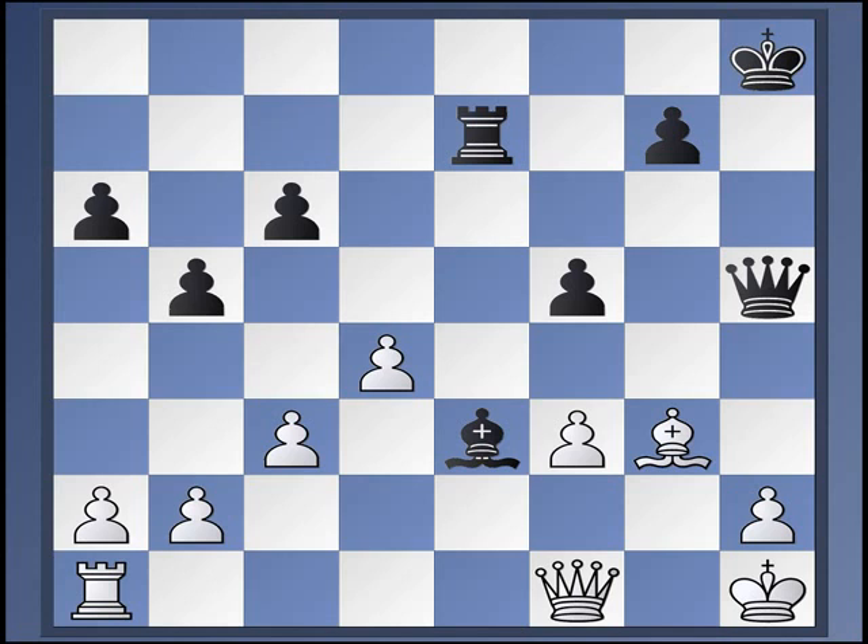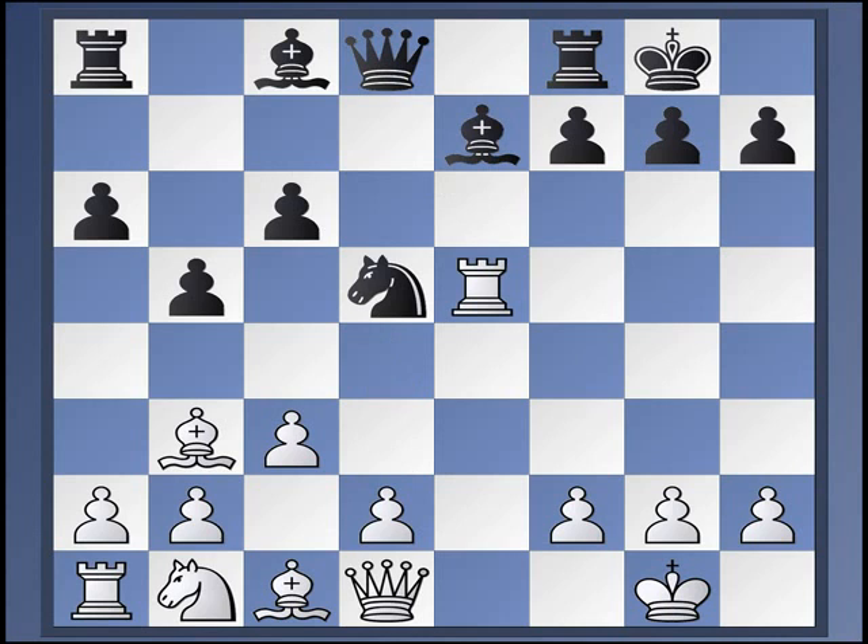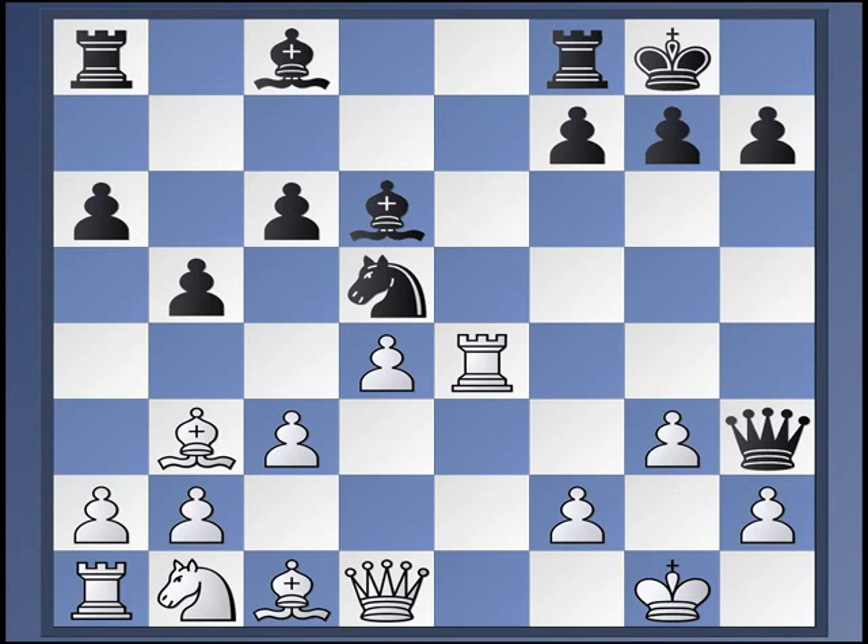So that was a fairly long discussion about bishop to e3 in this position. But there are two other major white tries. The first is from this position to play rook to e4 — we'll come back to this. But the other big try starts from here, and it's to play the move d3. What's the idea of d3? Why would you go one square instead of two? The main idea will require us going back to d4 for a moment and looking at the rook to e4 move.